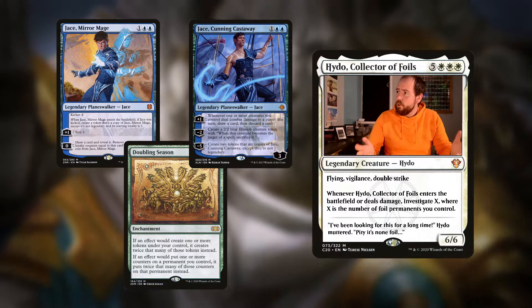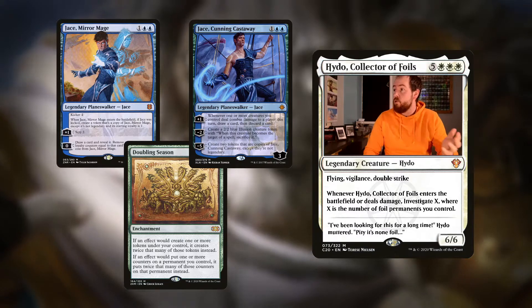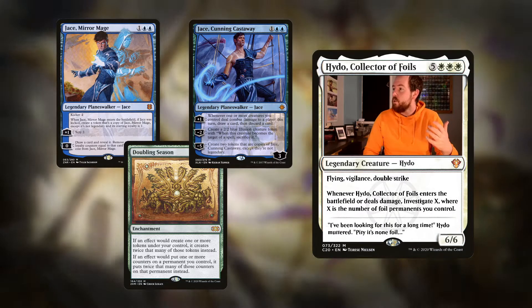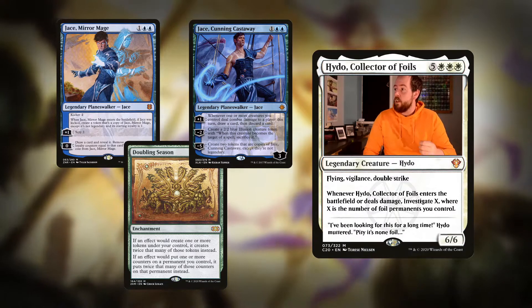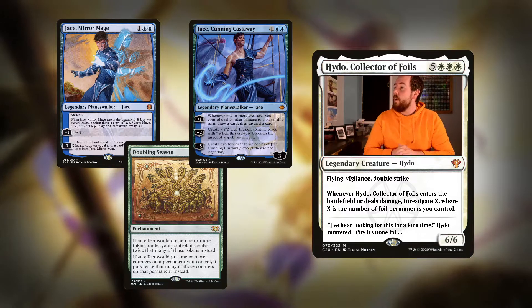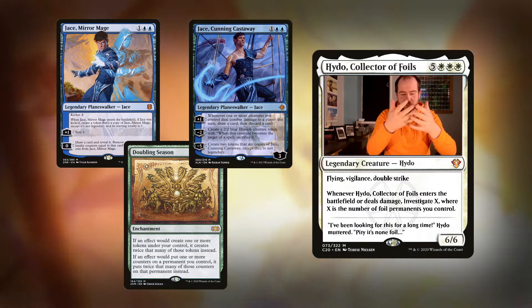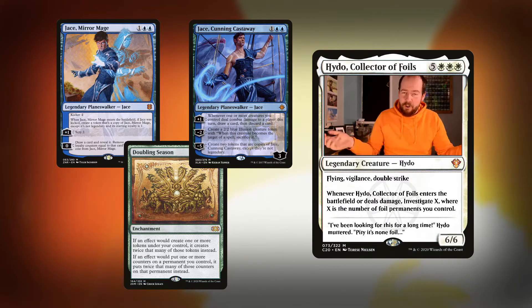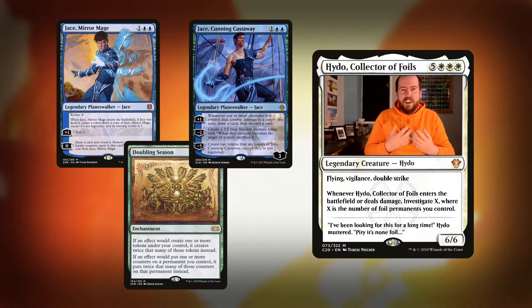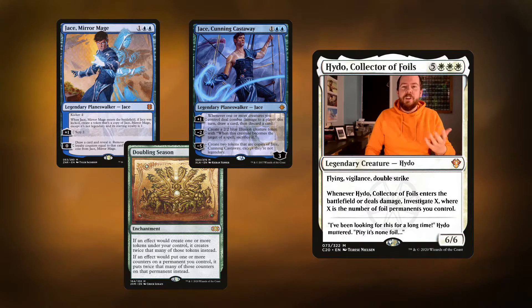Jace, Cunning Castaway is three mana for a Jace Planeswalker with three loyalty. Whenever one or more creatures you control deal combat damage to a player this turn, draw a card and discard a card - that's his plus one. Minus two creates a 2/2 blue illusion creature token - a bit of token synergy, you make two of them. The main reason we're interested is minus five - create two tokens that are copies of Jace, Cunning Castaway, except they're not legendary. So we can make an absolutely metric ton of Jace tokens. With our commander out we get four; with Doubling Season out we get eight; add Parallel Lives and we get sixteen. They just spill out onto the field and it all spirals out of control.